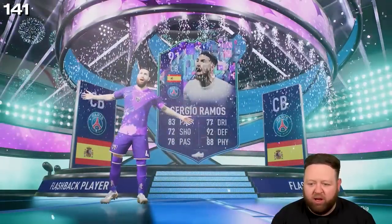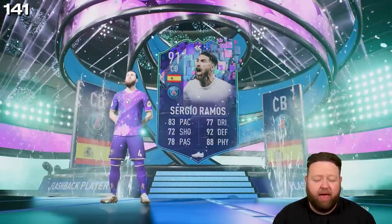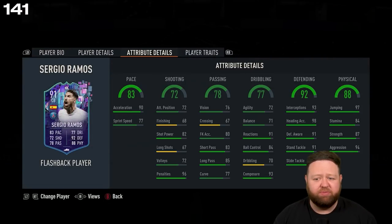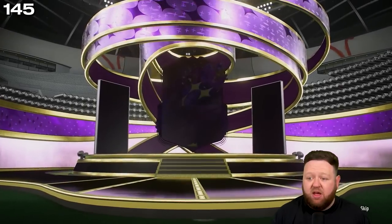83 pace, heavily split between acceleration and sprint speed — apparently he's not so fast on the sprint speed, only 77. But if you're aggressive with him and try to push out early with that acceleration, apparently he's awesome.